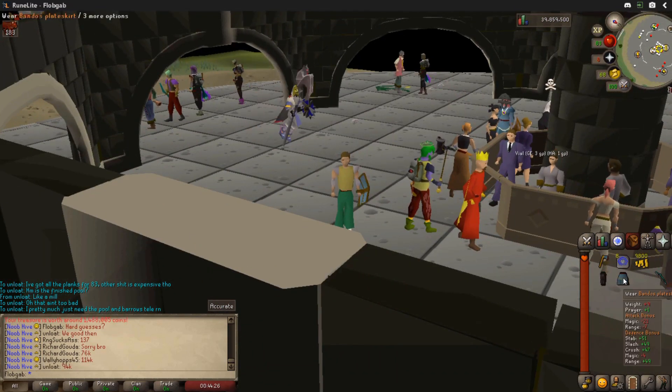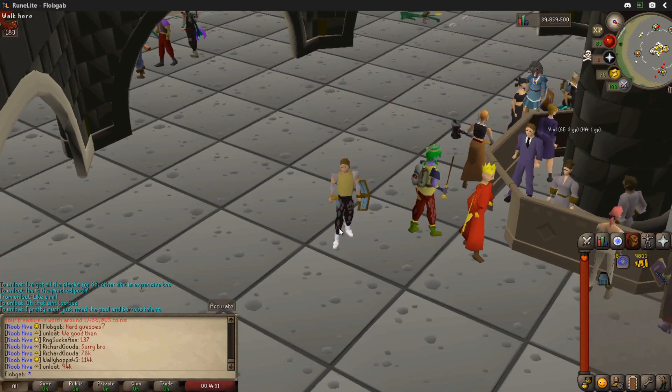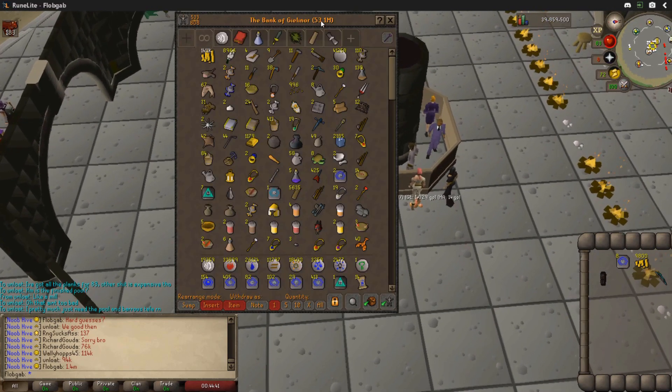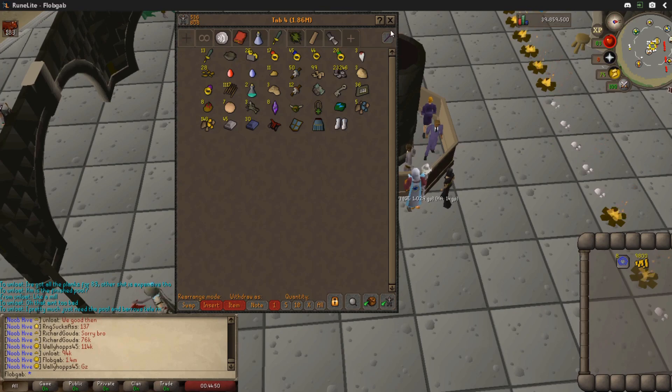Oh my gosh, that is so needed right now. Let's just chuck all this on. What did we get from that? 114k. 1.4 mil total. Let's see what that does to the bank — 1.86 mil. I think I probably only need like 2 mil to upgrade my house. All I need is a barrows teleport and a new pool. I think I've got enough money for that — I should be fairly well set for this Barrows competition.